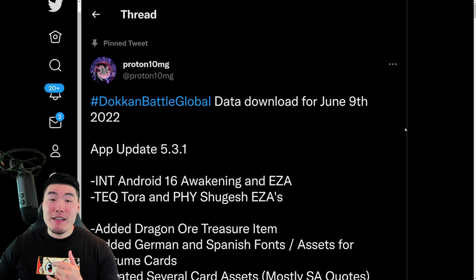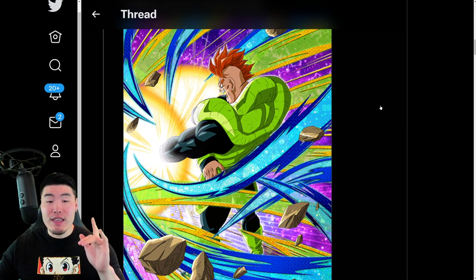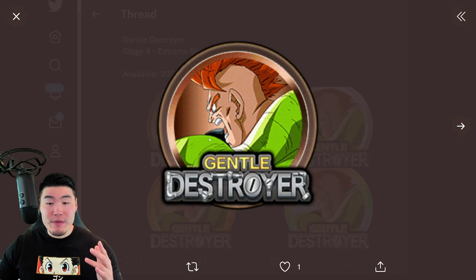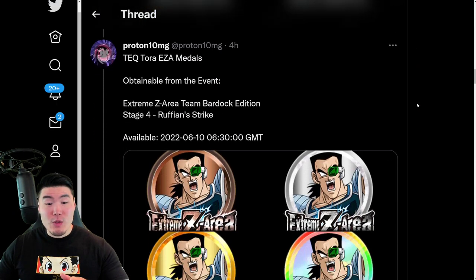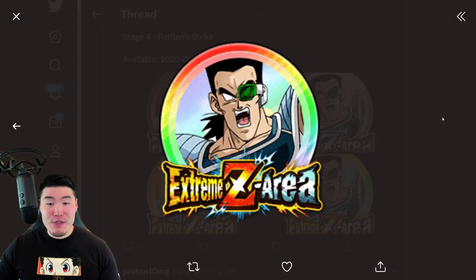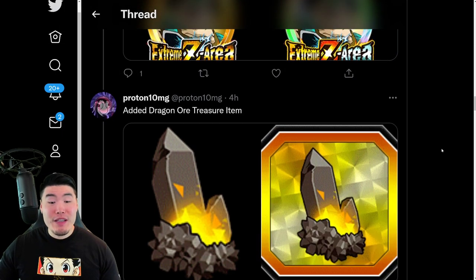Let's scroll down a little bit here and start with the Dokkan Awakening slash Extreme Z Awakening assets for the Super Strike event INT Android 16. There is the TUR art as well as his Extreme Z Awakening medals right there. On top of that, we also have 2 more Extreme Z Awakenings for the Team Bardock free-to-play units — specifically the Tektora and also the Fizz Shugesh. So 3 free-to-play Extreme Z Awakenings with this data download.